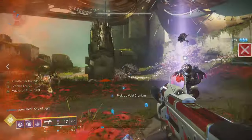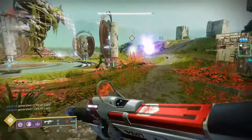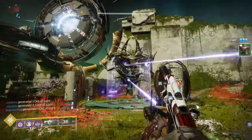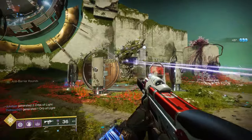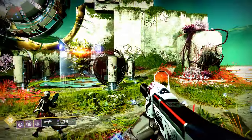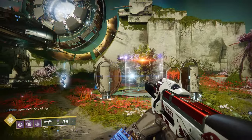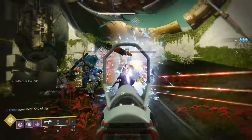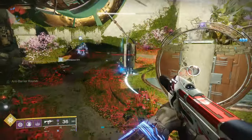Once you've done that, you can move into DPS. The only difference between the Undying Mind and Crothion is, of course, the rotating shield. But other than that, the strategy is basically the same — whip out your highest DPS weapons and go to town. If you've got some team synergy, maybe there'll be a Well of Radiance and a Ward of Dawn bubble, just like the strategy you would use in the Garden of Salvation raid.